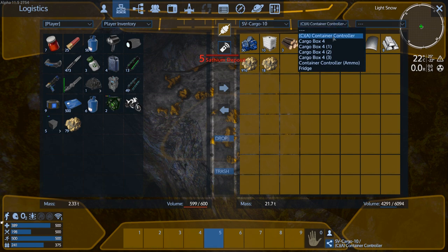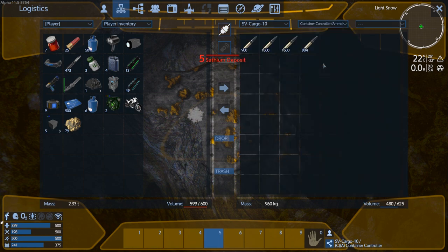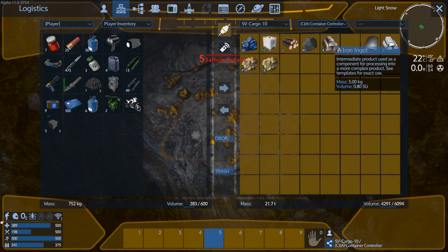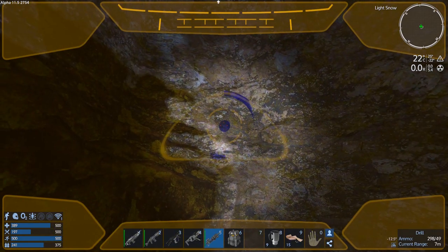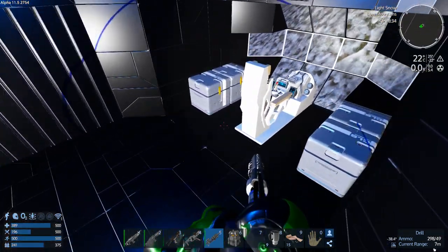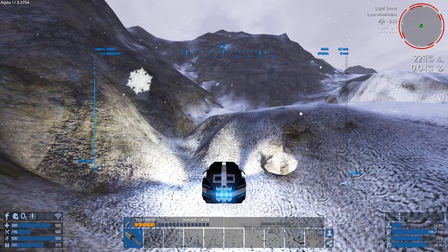We need more Neo than anything. I'll put some in there. We'll grab some more. We needed Neo - I shouldn't have grabbed so much Sapphium. That's fine - we're done with the south, we don't need any more. We need Neo and that's only in space in this sector.